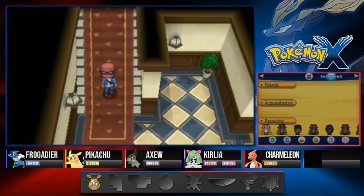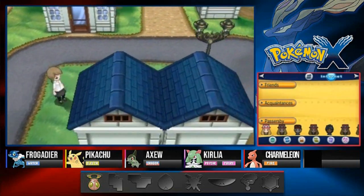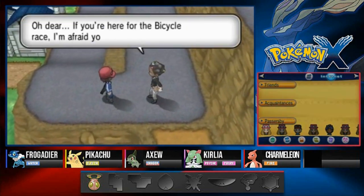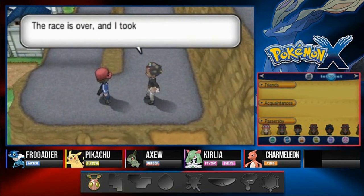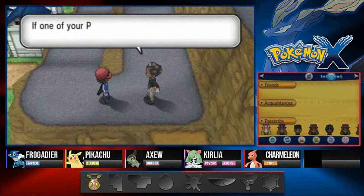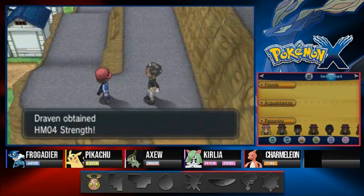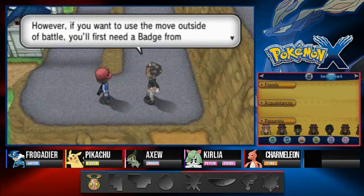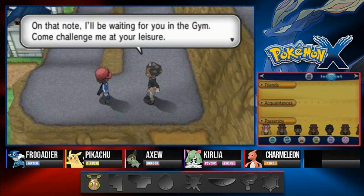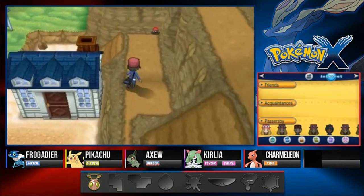Let's see - there's the Steelix guy! We cross over and a cyclist NPC says: 'Oh dear, if you're here for the bicycle race I'm afraid you're too late - the race is over and I took first place. I feel bad you missed it - here, allow me to give you HM Strength as consolation. If one of your Pokemon uses it, they'll be able to push large boulders around. You'll need a badge from my gym to use it outside of battle - I'll be waiting for you!' There it is - HM04 Strength. Also grabbing a nearby item.